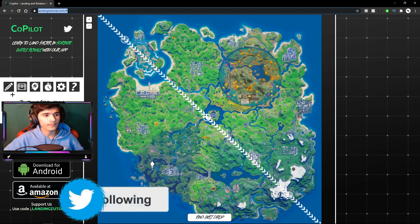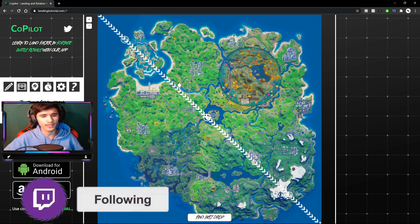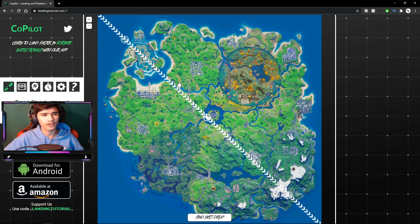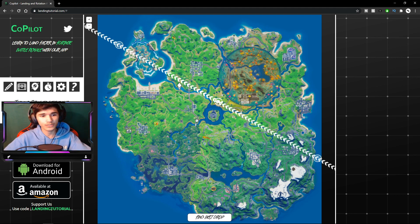Since I'm on PC it's a lot easier. Search landingtutorial.com — that's what you want to look up. Once you're there, you'll see a white line by default. Press the pencil icon on the left side. Let's say you start your drop from Retail — it ends at Coral or something. Click near the Retail part and it makes a red line showing the bus direction.